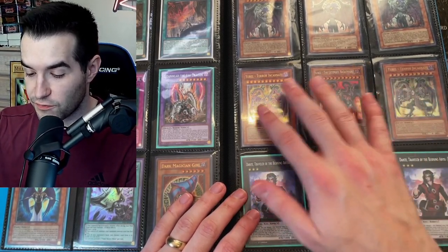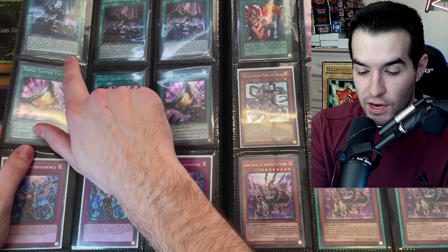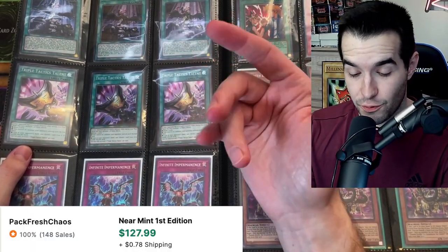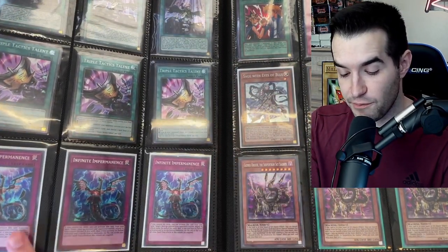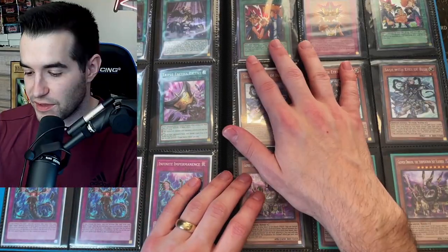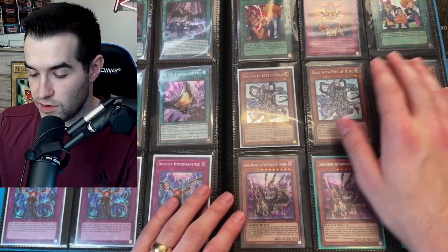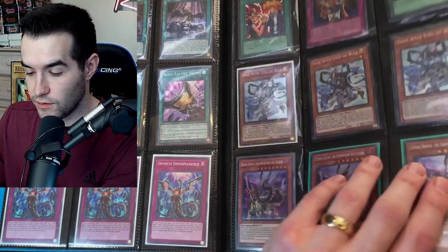Then the Super Rares from Phantom Darkness. Dante, Traveler of the Burning Abyss. Then ROTD Droplets — original Secret Rares. The Tactics Talons, also from ROTD. Imperms — a playset of Secret Rares from Flames of Destruction. Yuujo, the Judgment, and the Unity. Sage with Eyes of Blue — I love that one. And the Gizmek Orochi.